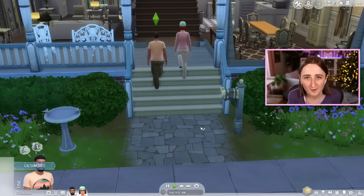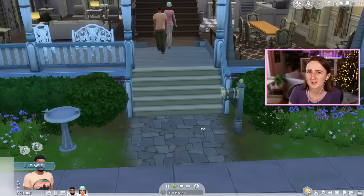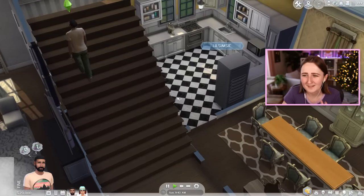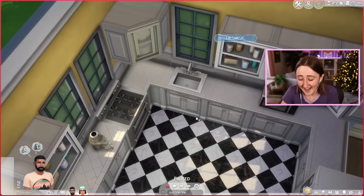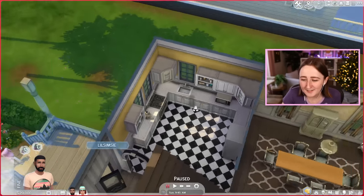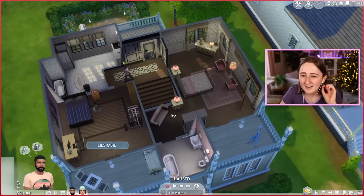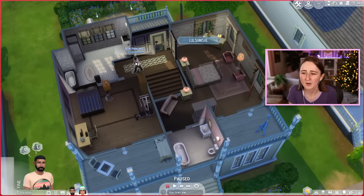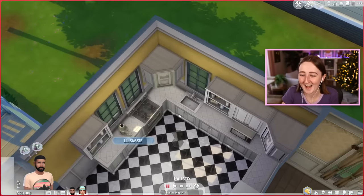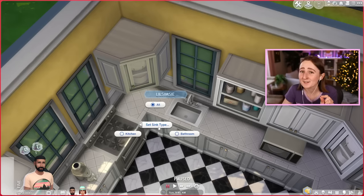Unfortunately there isn't one massive new build feature because the new build feature here is apartments, and that's from the pack. So base game didn't get any new big build stuff, at least that I've seen. But they did get one thing, and this is so dumb — you know how for a long time it's been a big meme in The Sims community about your Sims washing their dishes in the bathroom sink? They've kind of tried to fix this a bunch, tuning it, but the issue is your Sims just aren't smart — they'll try to go to the nearest sink, and sometimes they'll just walk to the bathroom instead.